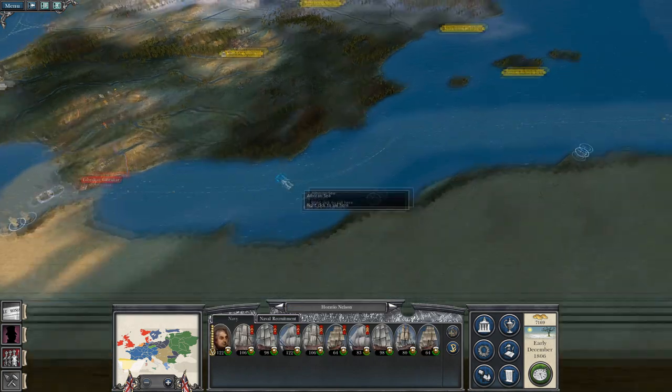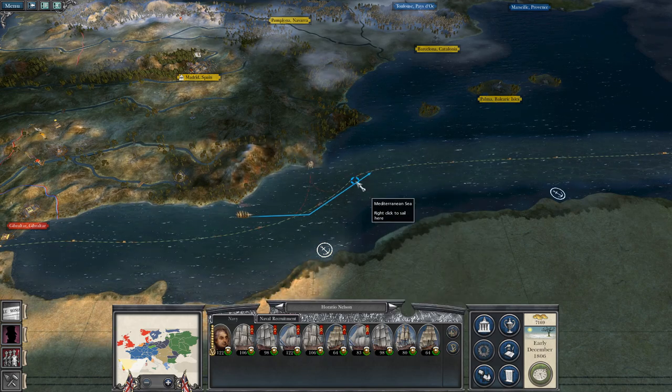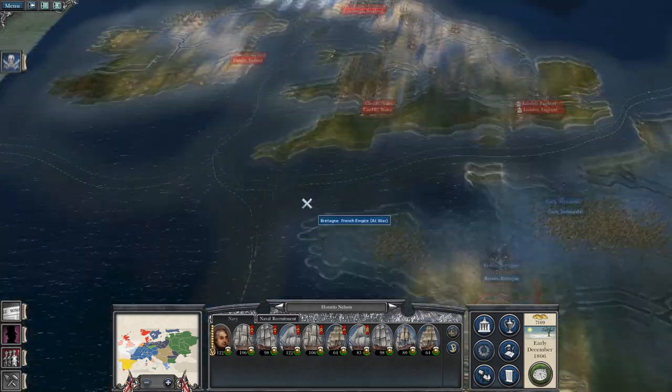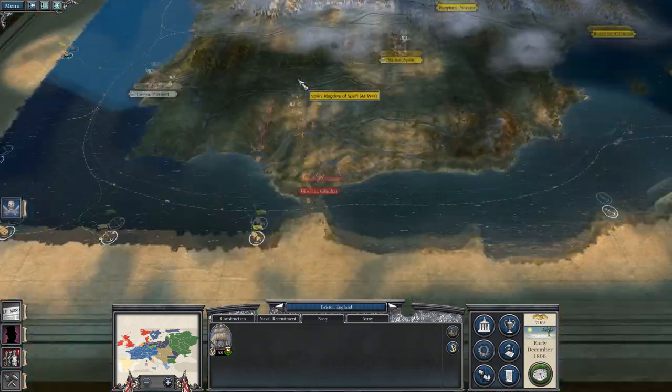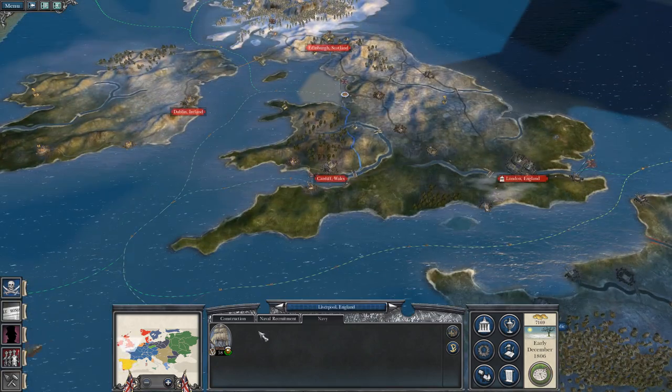Because I have this territory, I might move Nelson out now. There's a pirate here. Then I can start to send Indiamen down here to secure these ivory trade nodes.